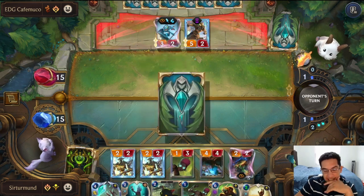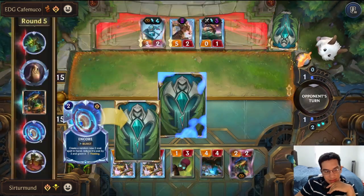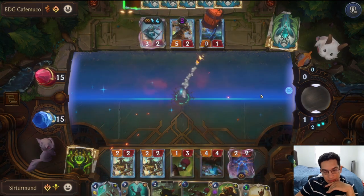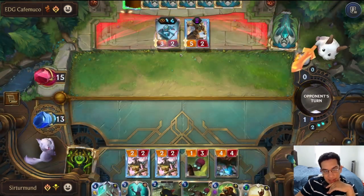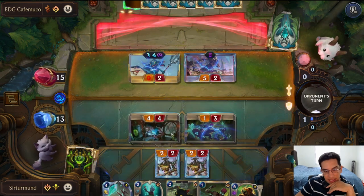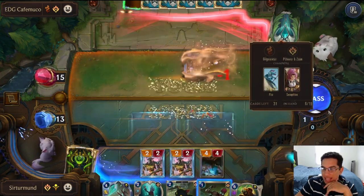We can predict next turn if necessary to look for draw. The opponent is going to try to kill this Clockling. Okay — those two. We can still kill the Fist because of the Quicksand. I think I'm fine with that. Then we can push four, six, eight damage.